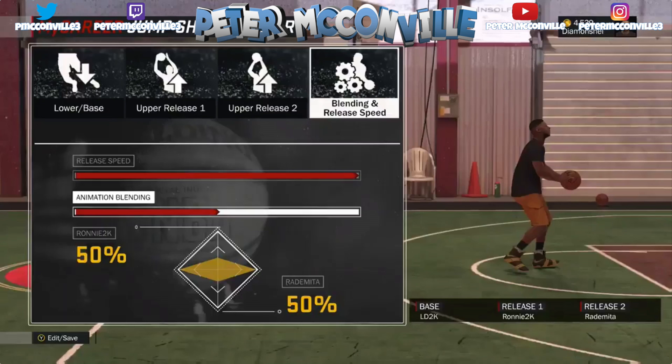I thought it was just going to be: choose the base, choose a release, done. But now that we've seen this, it's just awesome how customizable jump shots are. There's an infinite amount of combinations — we thought there were a lot before with maybe 200 bases and 200 releases, but now that you're blending at the percent level, your jump shot is pretty much unique to you. It's really impossible to have the exact same one unless you put it in a video. Let me know what you guys think — I think it's really cool.